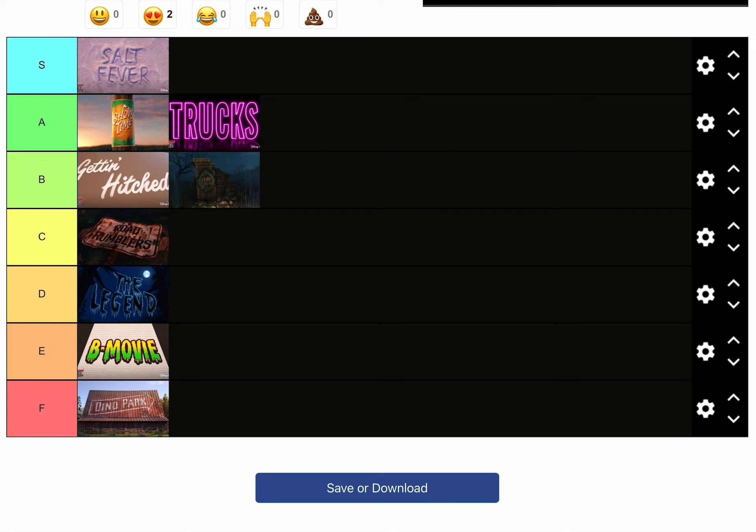So yes, this is my tier list! S tier: Salt Fever. A tier: Showtime and Trucks. B tier: Getting Hitched and Lights Out. C tier: Road Rumblers. D tier: The Legend. E tier: B Movie. F tier: Dino Park. Thank you guys for watching today's video, please subscribe to the channel — it really means a lot to me, and we are out!